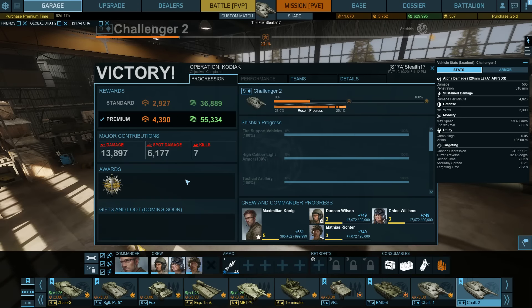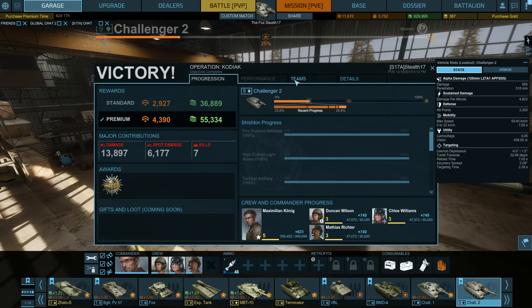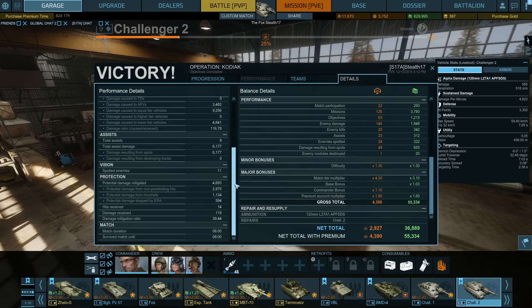Results: 4,390 XP with the 10% Maximilian bonus. 13,000 damage done, around 6,000 spotting damage. The Leopard 2A6 did almost 3,500 points more damage than I did — spotted the same targets and got the same assists, but just did 3,500 points more. I think that's down to the fact that he can fire heat rounds. Damage mitigated was 4,690; I've seen that number go way higher — my personal record for the Challenger 2 is around 15,000 damage mitigated when I was the last tank left.